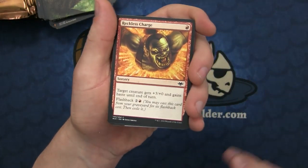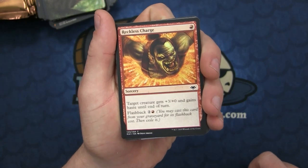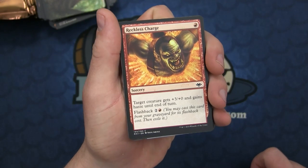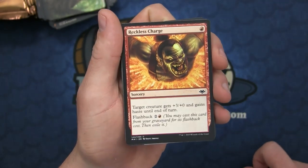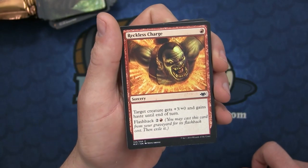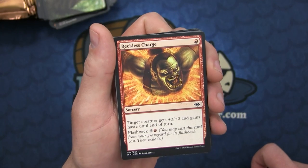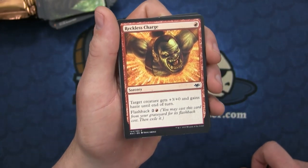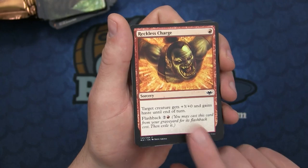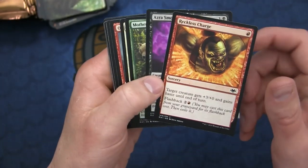There's the Reckless Charge. The person that was able to spoil Reckless Charge was very salty that this was their spoiler card and talked about what a garbage card it was - how it wasn't played in Limited and will not see play in any sort of constructed format. Well, it already does see play in Pauper. I think it's very good for Modern - it's better than all the ones that have been printed for the haste type ability, plus it has Flashback on top of that. I don't think this is a bad card whatsoever.